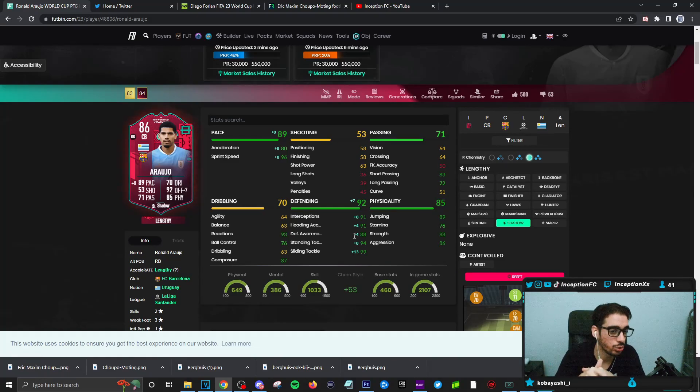What's good about Araujo for the future is obviously the fact that you could potentially give him the anchor chemistry style while boosting the physical stats as much as possible. But it really depends on how they boost the card in the future if he gets any sort of boost. Because on the shadow chemistry style, his base card stats for physical — if that is improved slightly — it still feels like you're going to want to give the shadow on him regardless. I do feel like that's going to be the case most of the time when it comes to using this card in your teams.